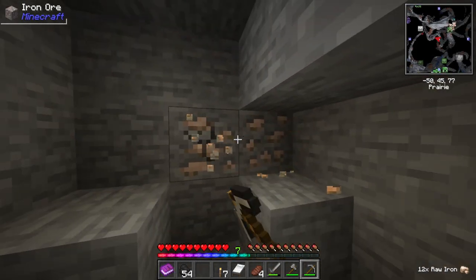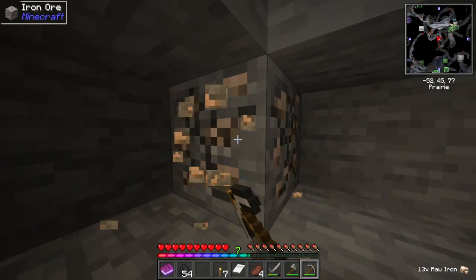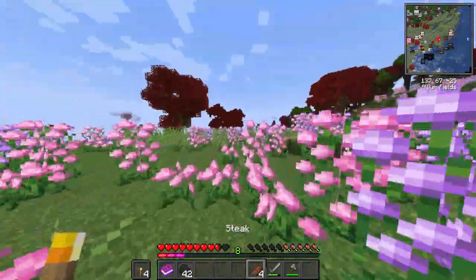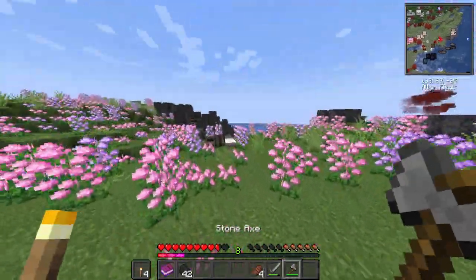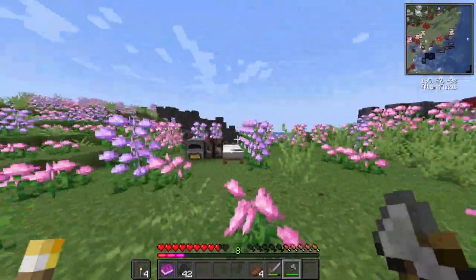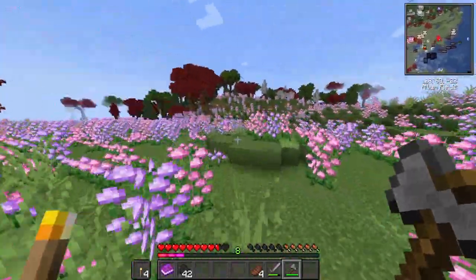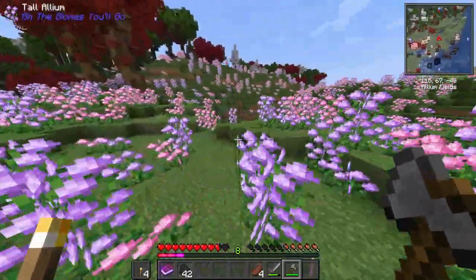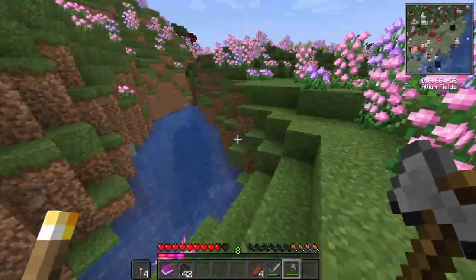I want to get as much as I can and then meet you guys over at the starter base. Now that we're out of that cave we can start smelting some of this. I don't think we need that much coal - that should work. While that's going on it's time to get some wood, because I want to get the starter base done. It's going to be somewhere in this region - I think this is the perfect spot because I'm already thinking of things we can do, like back here I can turn this into like a fish pond.